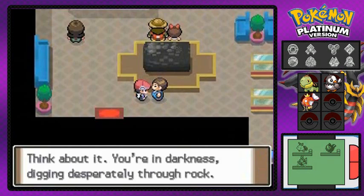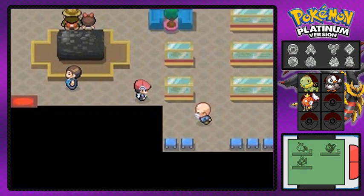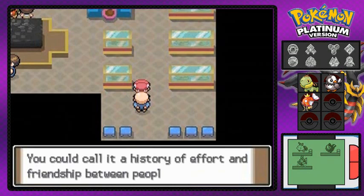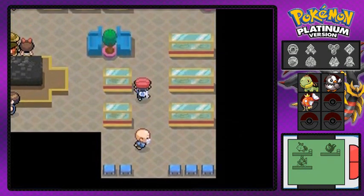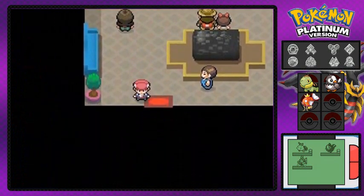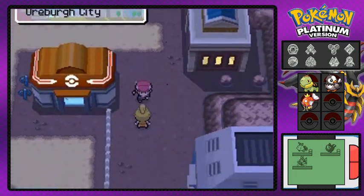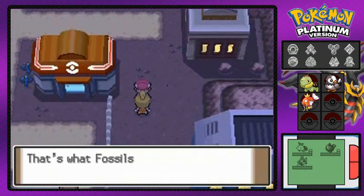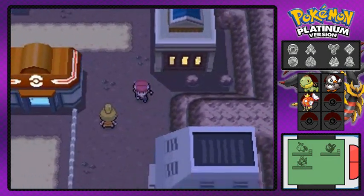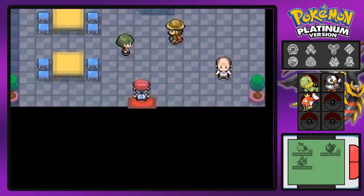This guy is talking about having a tough body, but really you're just big and round. Let's move on — our mission is to talk to this lady telling us about fossils. Fossils seem to be a big thing; I believe in this generation you get two new fossils, though I don't want to be mistaken on that.